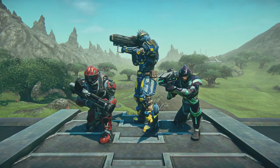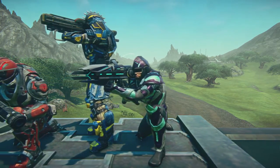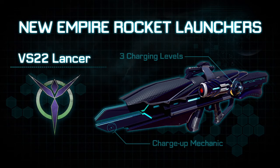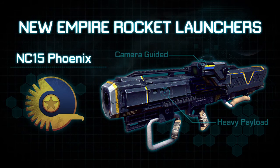We'll also be adding three new rocket launchers that will go live around the middle of March. These are re-imaginings of the original Planetside's Empire-specific rocket launchers: the VS-22 Lancer for the Vanu Sovereignty, the TS-2 Striker for the Terran Republic, and the NC-15 Phoenix for the New Conglomerate.